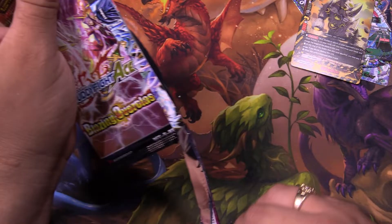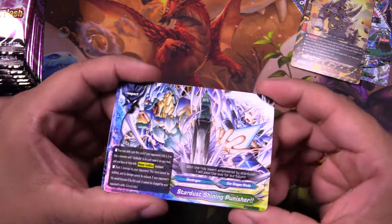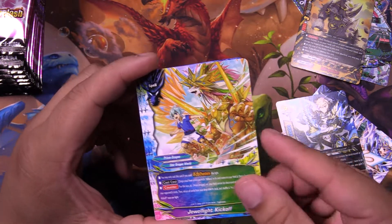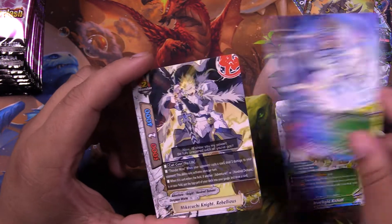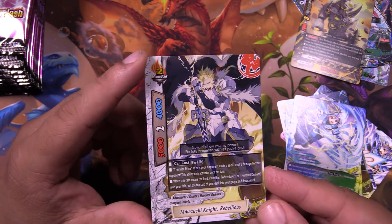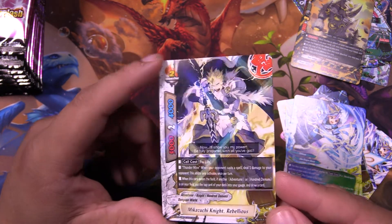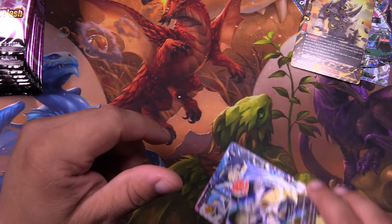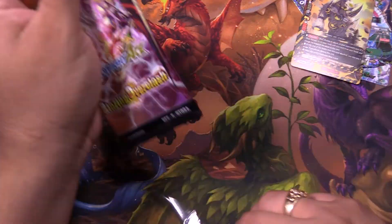Last pack from this box. Another Punisher. Another Dragon Emperor Legend. Kickoff. Force Stab. And a brilliant reprint here — Michizuki Knight Rebellious. This card needed to be reprinted. It's so, so good. Needed for all the 100 Demons. All of them.